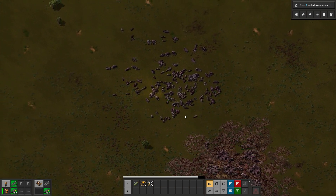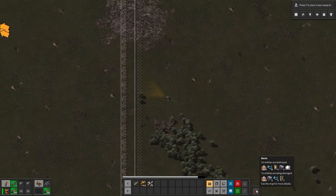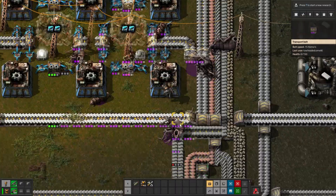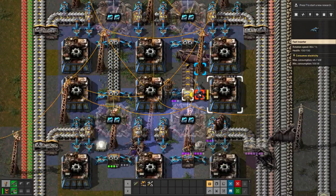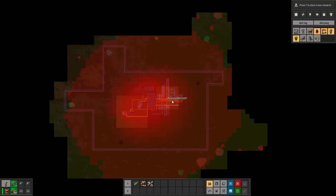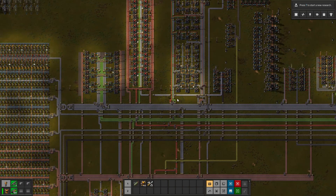I'm being attacked again. Will these guys follow me the whole way? I gotta hurry back — that's a lot of stuff breaking. I think that's everything they broke — let me fix these up. That attack came from up here and there's another nest. Pollution is a very big problem. It might be too big of a problem.